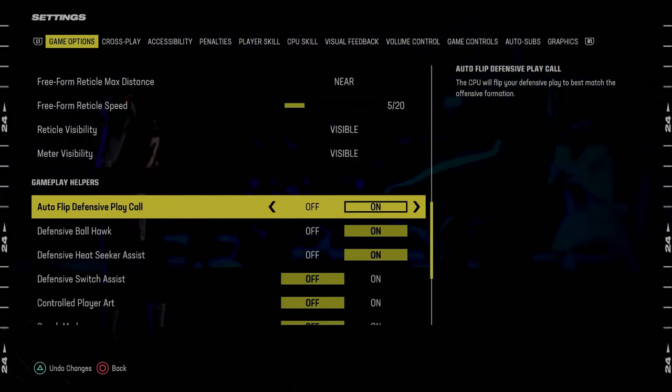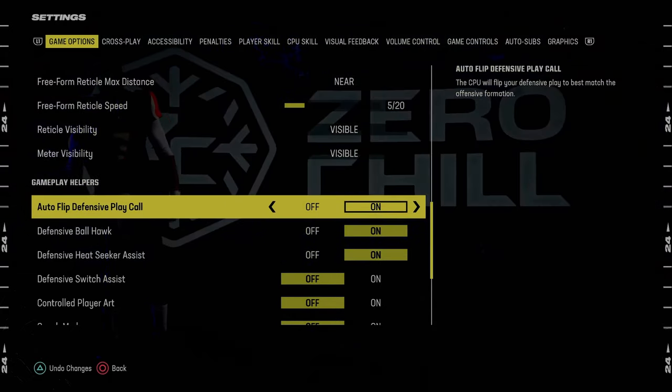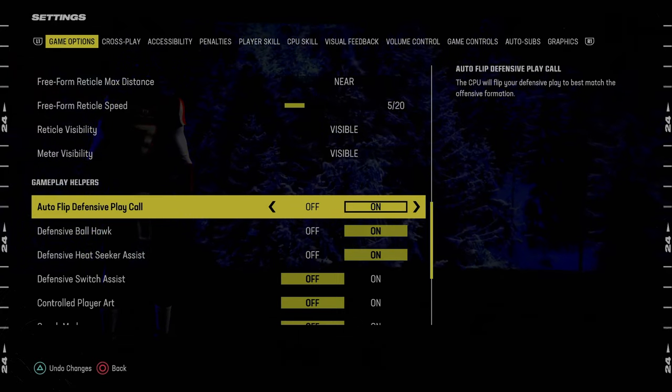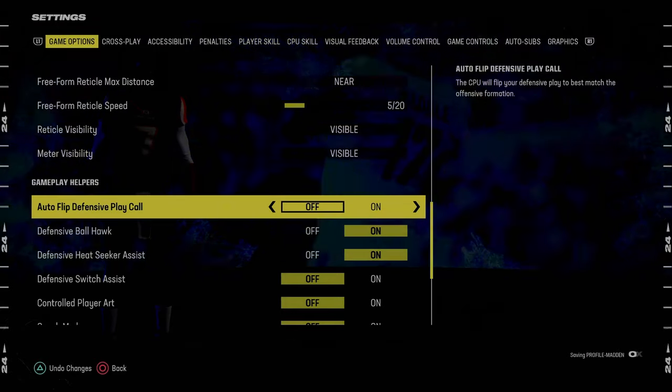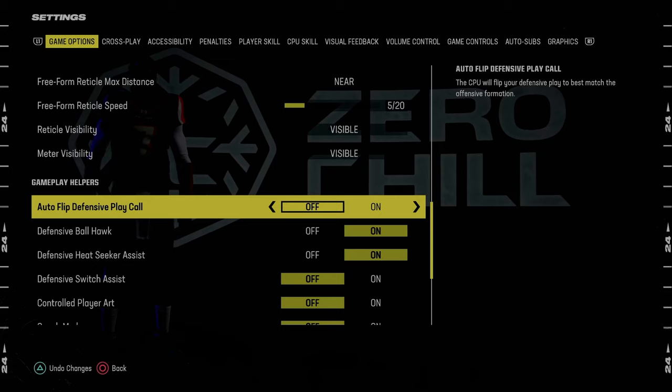Autoflip defensive play call, we're going to keep this on. You can turn it off in your coaching adjustments, so that's what I do — I keep it on in settings, and then in coaching adjustments I'll turn it off if I want. Honestly, most defenses in Madden 24, I'm actually going to turn this off because every defense I've run over the last several months has required autoflip defensive play call to be off. You can turn it on in-game if you want.